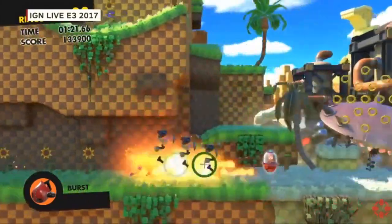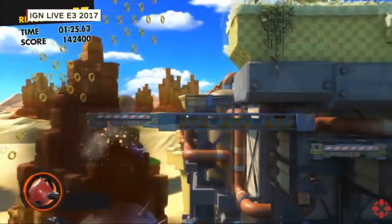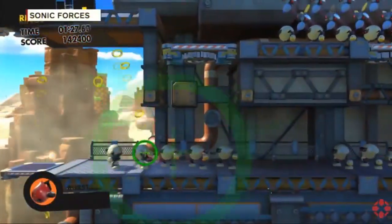We had that in some of our early tests and we were like, if you use this certain wisp and just hold this down, you can completely skip these sections. We were like, we didn't know that was a thing. So it's kind of fun.